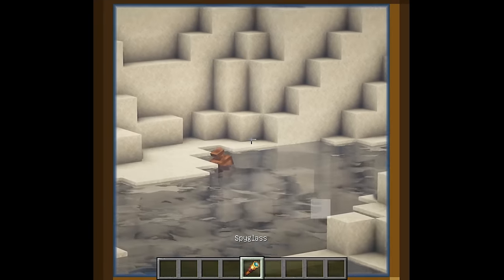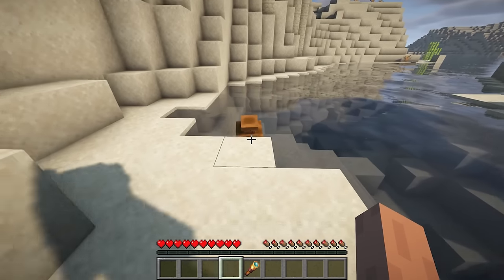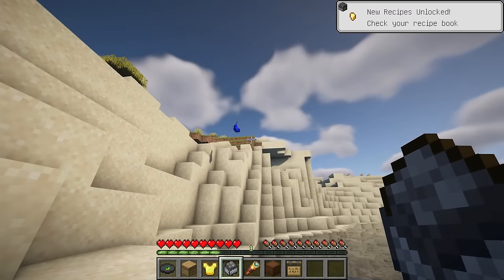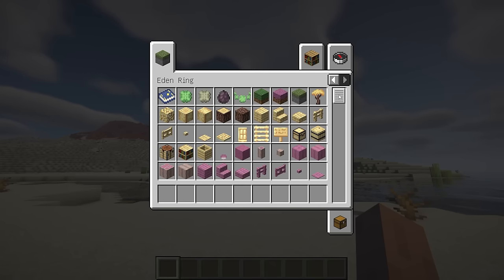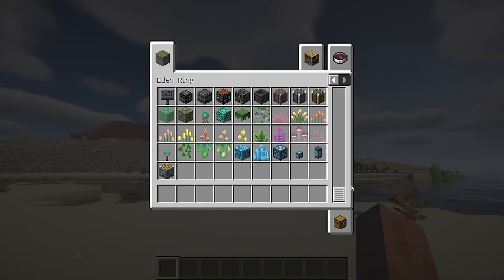This mod adds the Lucky Pot, which is a perfect addition for your survival experience, especially if you are stranded on an island. The Lucky Pot will wash up on shore every so often, containing random loot and even mobs if you're lucky. This is the 1.20 fork version of Eden Ring, since the original mod has not been updated to the latest game version.